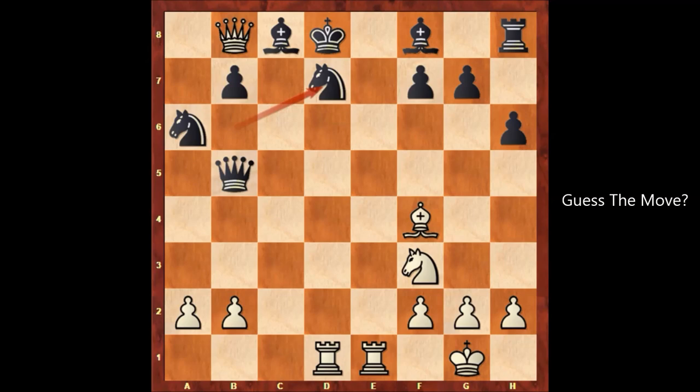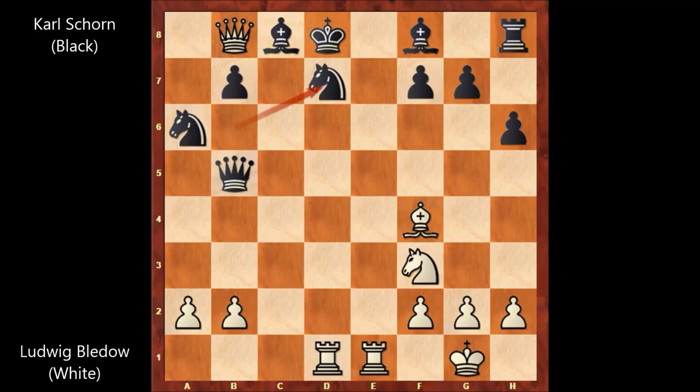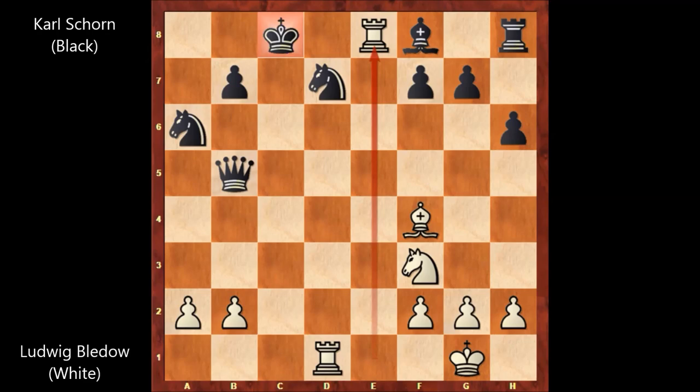I'm assuming you have already found the winning moves, where Ludwig Bledov sacrificed the queen — queen takes on c8. The only move is king takes on c8, and then Bledov played rook to e8. Checkmate! What a beautiful checkmate — look at the final position. Where Karl Schoen, as a painter, could use this game in his paintings, because this game was a piece of art. What a beautiful chess game from the 19th century. I hope you enjoyed watching this video and I hope to see you next time. Take care.